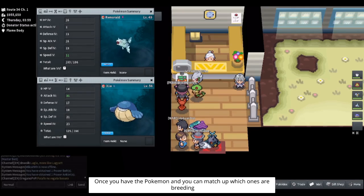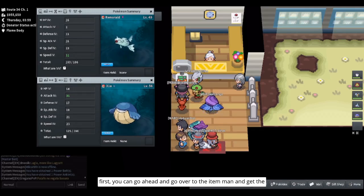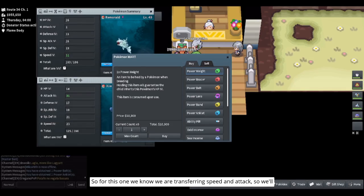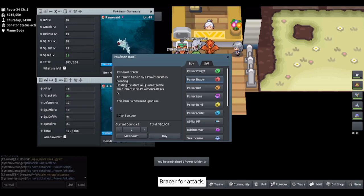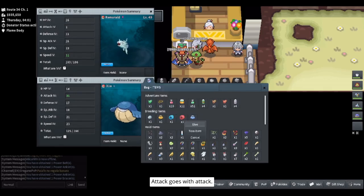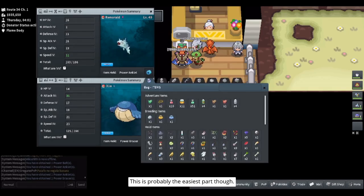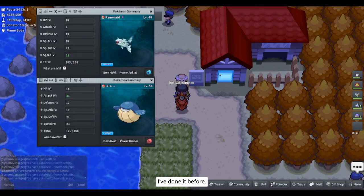Once you have the Pokemon and you've matched up which ones are breeding first, go over to the item man and get the necessary items. For this one we're transferring Speed and Attack, so we'll get a Power Anklet for Speed and a Power Bracer for Attack. From there we just need to equip them — you just match it up. Attack goes with attack, so the Power Bracer goes with Whalmer and the Power Anklet goes with Remoraid. This is probably the easiest part, though if you're half asleep or in a hurry it is possible to mess it up — I've done it before.